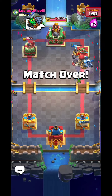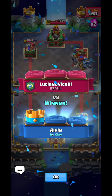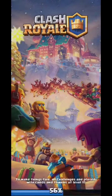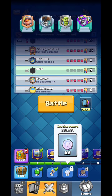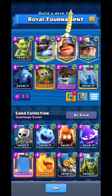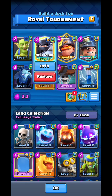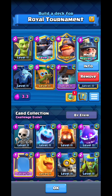Against spawner decks, try to use Miner onto their spawner if possible. But if you see them bringing a Dart Gob or Firecracker, prioritize killing that first. If they drop a Giant Snowball or Mega Knight, use Daddy Miner on that and save your own Mega Knight for threats like a Goblin Battle or Ram Rider. Anyway, thanks for watching — hopefully these pro tips can help you out!